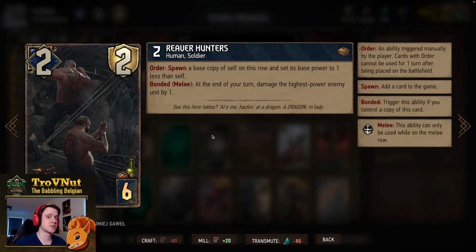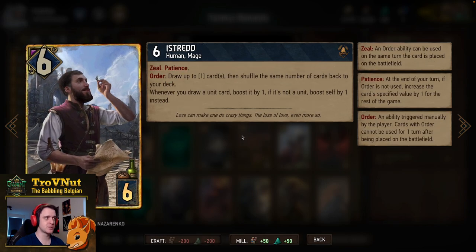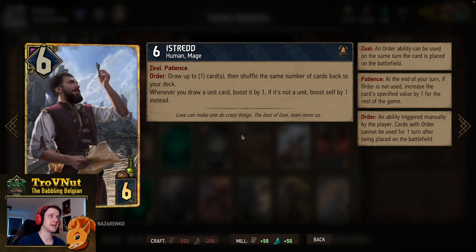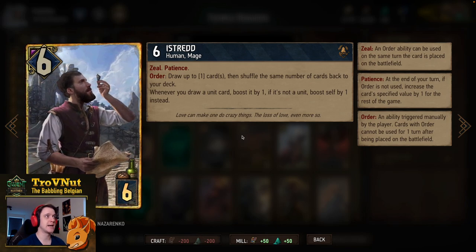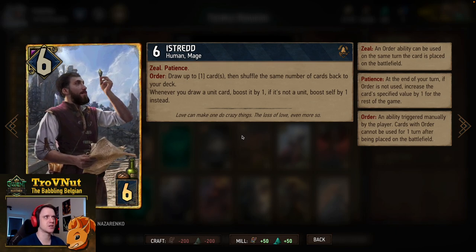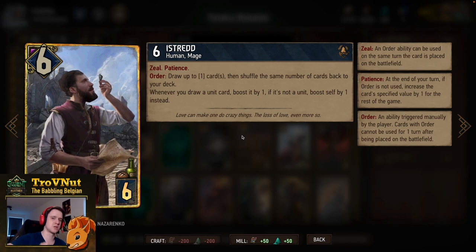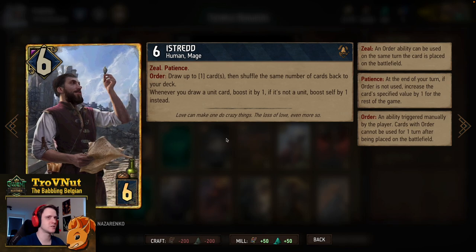Istrad works really well with the deck-boosting we're going for and allows us to mulligan priestesses back into the deck. Six power for six provisions, has Zeal and Patience — his order ability increases in strength with every turn. The order ability itself: draw up to the number of cards you've built up with patience, then shuffle the same number back to your deck. Whenever you draw a unit, boost it by one; if it's not a unit, boost self by one instead. Once boosted you can put them back into the deck with those boosts intact.